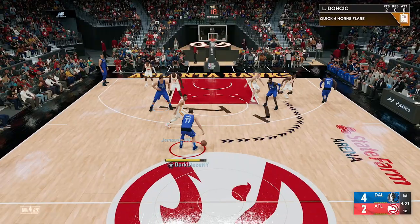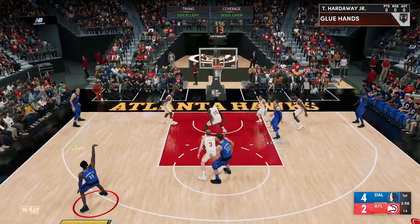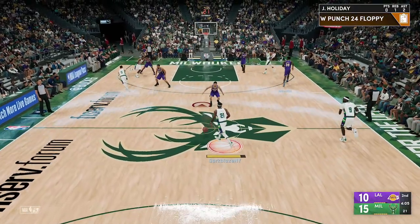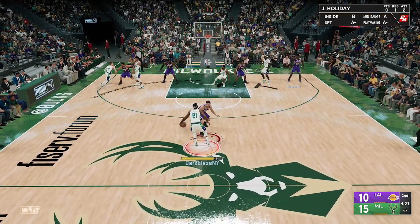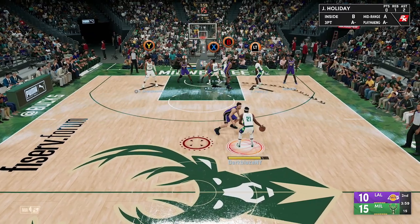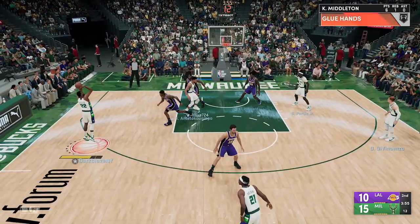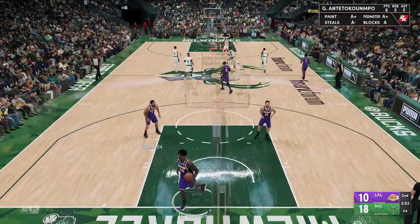Make sure you use that in case guys are off-balling or using CPU defense — this will expose it. I'm gonna show y'all the W Punch 24 Floppy one more time. This guy is not guarding me at all. Watch — he looks so confused, doesn't know who to guard on the floppy. He closed out on me, so I had the other guy Chris Milton open for a three, just like that.